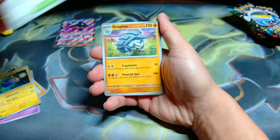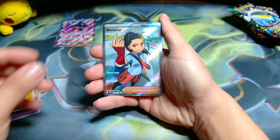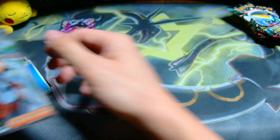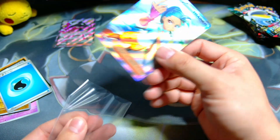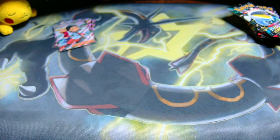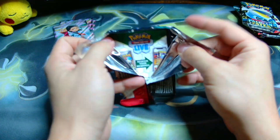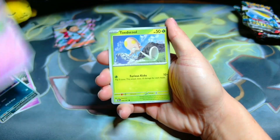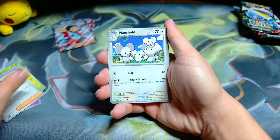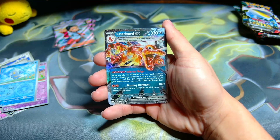We're gonna see if we can triple it up here with the Mime Jr. — let's stay on this road. LeChunk, Lantern, Moonlit Hill, Donfan, Charmander, Barboach, and a full art Nimona — it is a full art kind of day right now as we are three hits in a row. We'll take that on to the next one. It looks like these mini tins are pretty good. This should be the end of the second one — come on, can we go four for four?